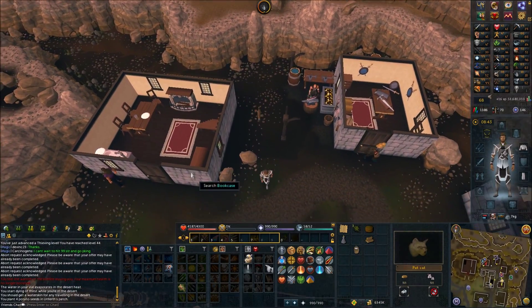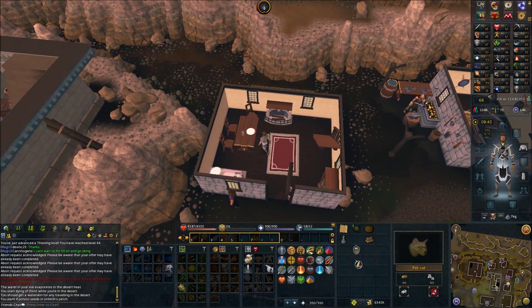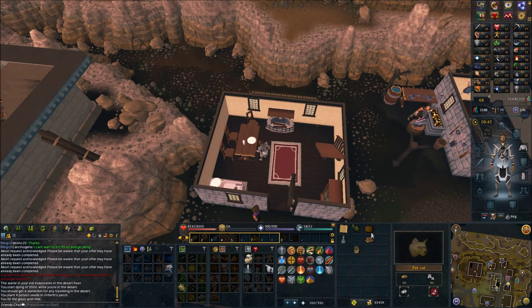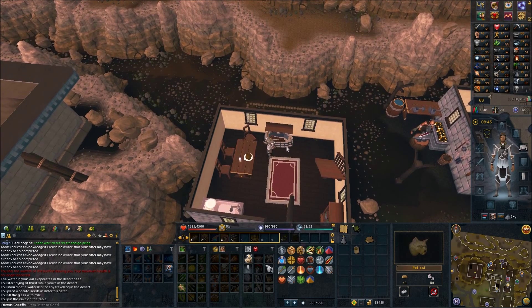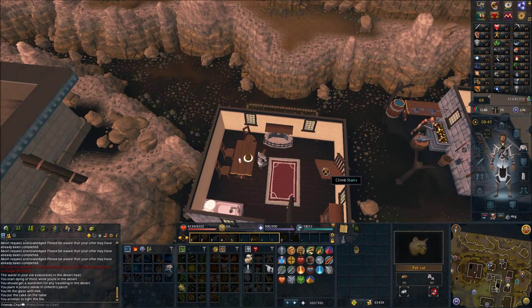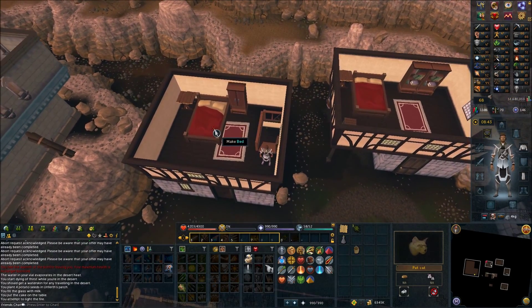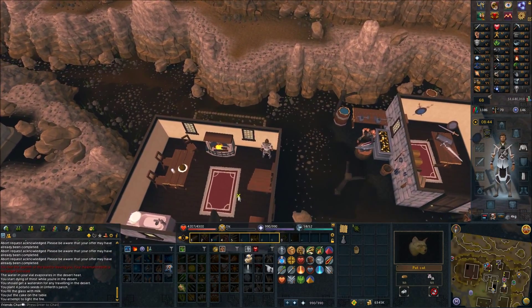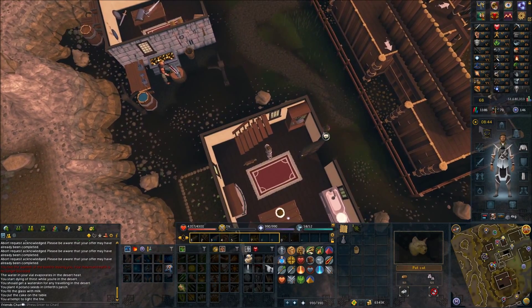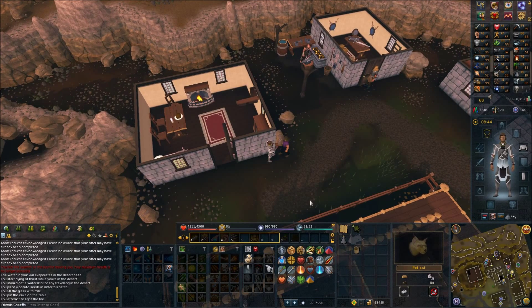Go inside and use the bucket of milk on the table. Use the chocolate cake on the table. Use the logs on the fireplace and light it. Head upstairs and make the bed. Head back downstairs, talk to Unferth, and cut his hair — he should be bald at the end.